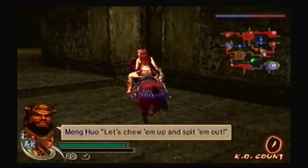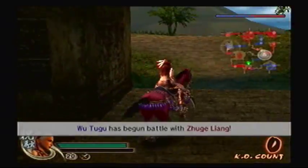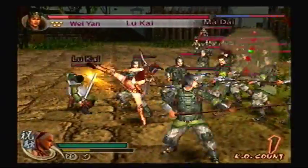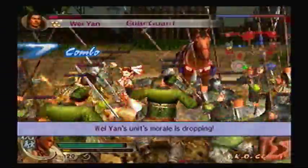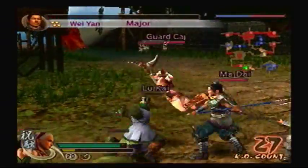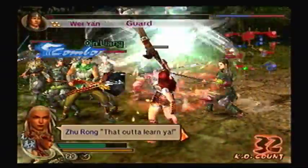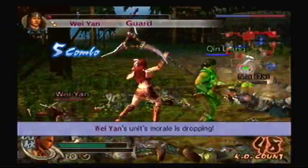Let's chew them up and spit them out! We'll go stir up some trouble from behind. As you can see, there are some paths that are slowly faded — those are hidden passages. Because you're of the Nanman forces, you get to see them right away, whereas if you were Shu, you would have to actually look for them. Now Wei Yan has started to show up. Guess we attracted his attention.